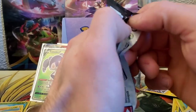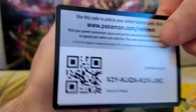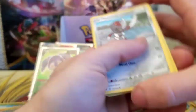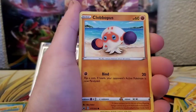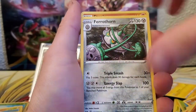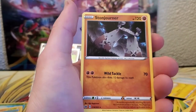Three more packs — Snorlax VMAX on the front. Ponyard, Sizzlipede, Yamper, Clobbopus, Cottonee, Energy, Pokégear, Aurora Energy, Feral Thorn, Maractus, and Stonjourner for the rare.